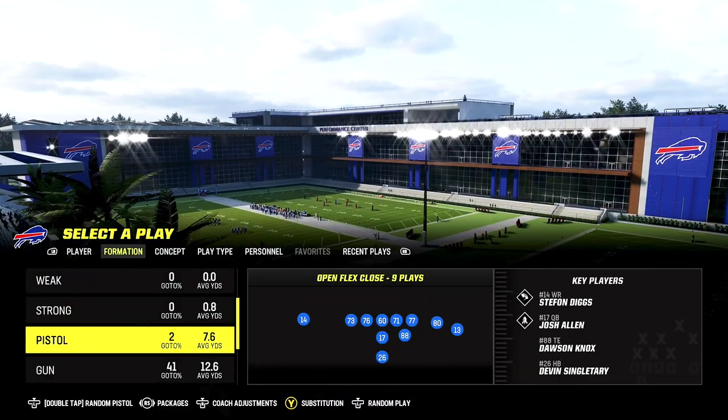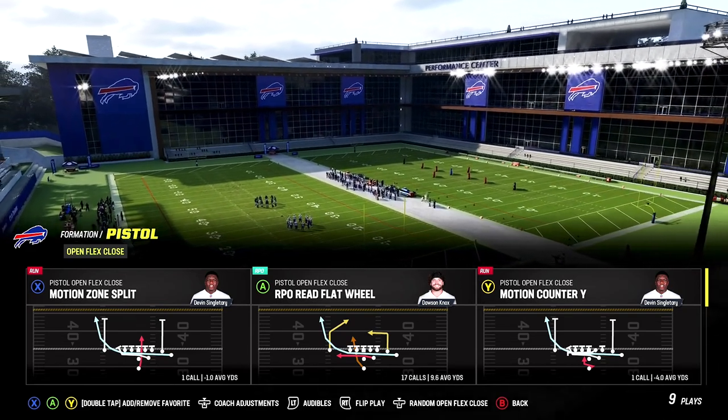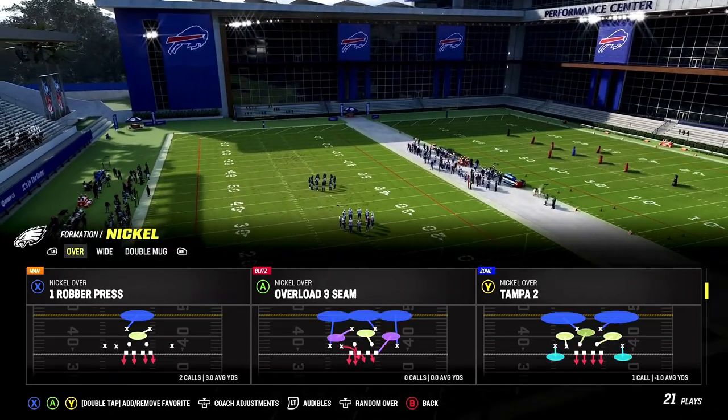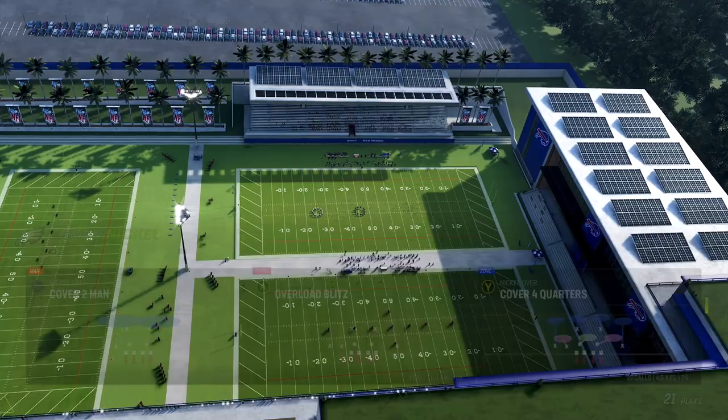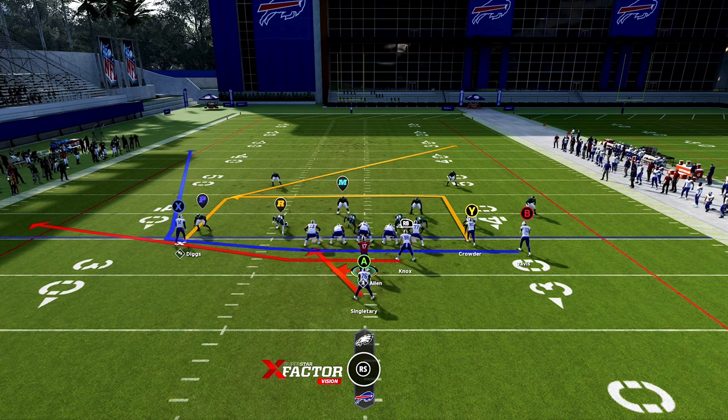All right, so the first play we're going over is out of Pistol Formation Open Flex Close. The play is called RPO Reeve Flat Wheel. Go ahead and click A. I'm going to show you how this play just tortures man to man defense. First, you want to make sure that you're running this play to the wide side of the field, so make sure that RB is running to the wide side. Make sure you're on the right side of the hash or on the left side of the hash.